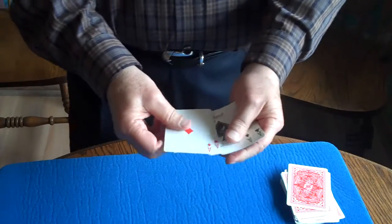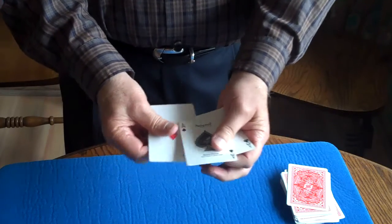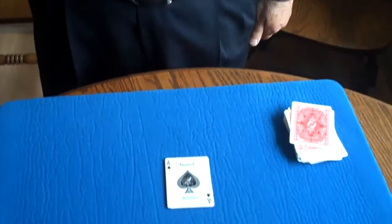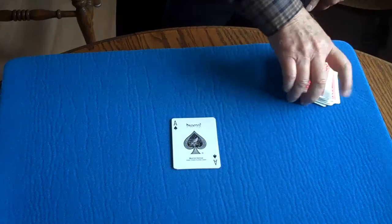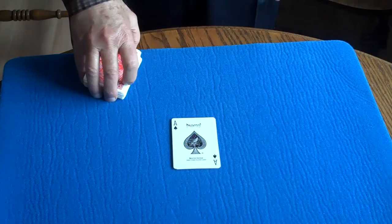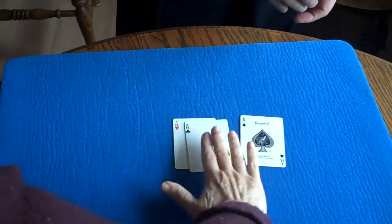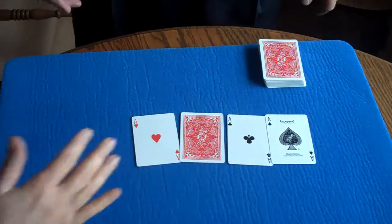And now, look, I've got all four aces here. I'm going to place them down on the table like that. See them? All right, so what I'd like you to do is spread the aces, reach over, and notice that one card has turned face down.